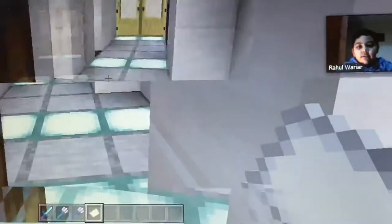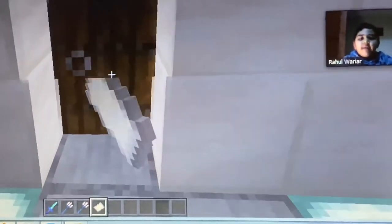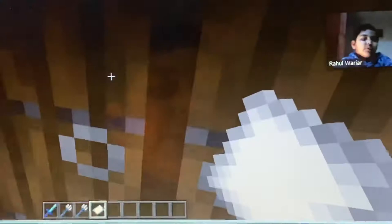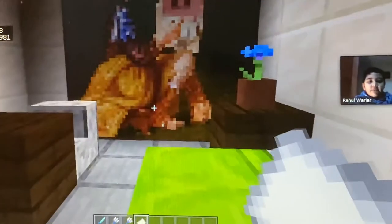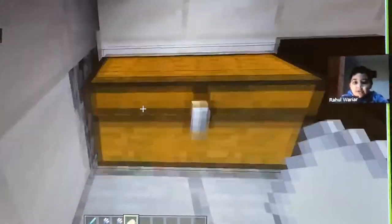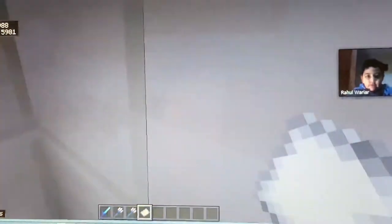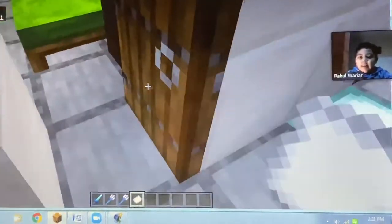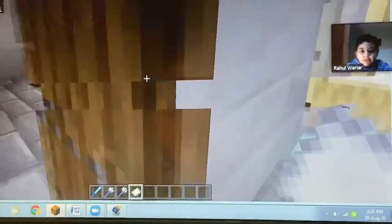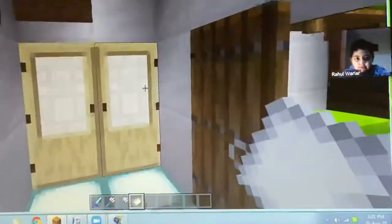Here on the first floor of the staff cabin, we have one, two, three, four, and five rooms. Here we have the manager's room, which has a chest, a table, a chair, a bed, and a painting too. After this we have another manager's room which has the same things.